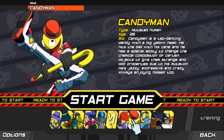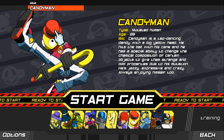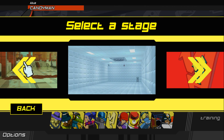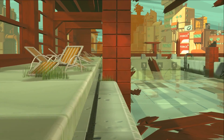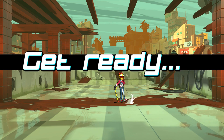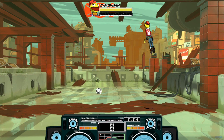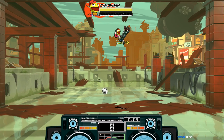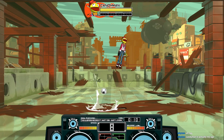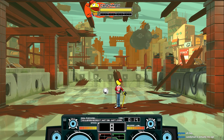Up next in line, we have everyone's favorite weirdo — we have Candyman. This guy has some new things in his kit which you might find a little interesting. Candyman can also double jump despite his very, very high normal jump. So that's pretty cool. Let's just get right into it.